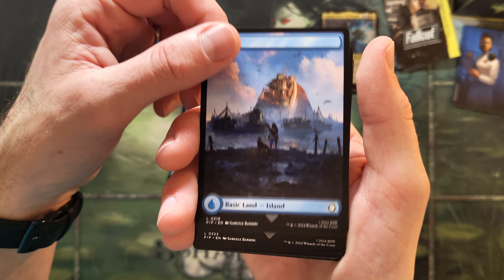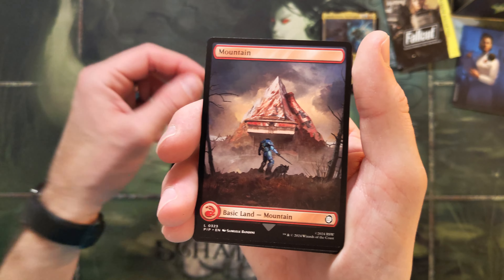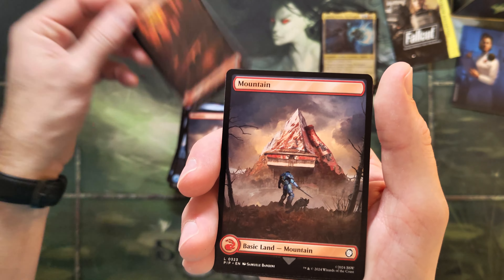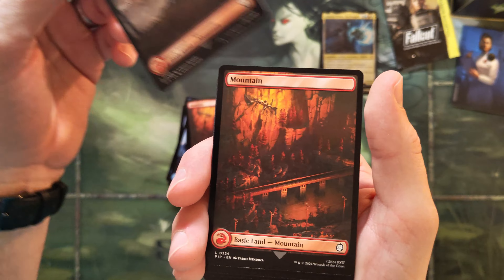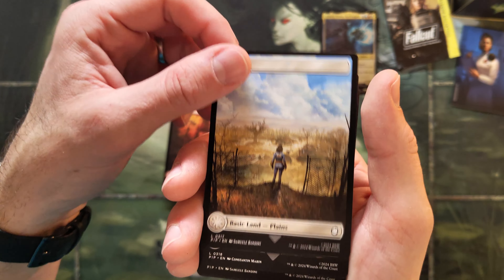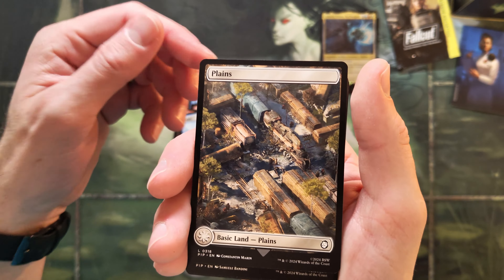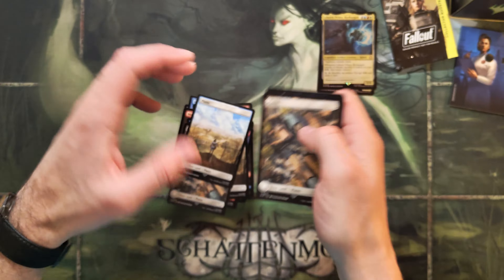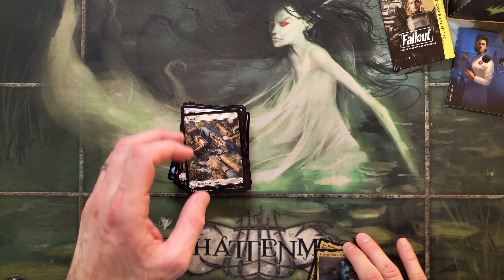Telemorphic Expanse — alright. And some basics — enjoy the artwork. Islands, more islands, even more islands. A mountain — this one looks cool with the bridge. Another one — yeah, here we go. And the Plains — I got this one in foil, already got foil. That's it for the deck.